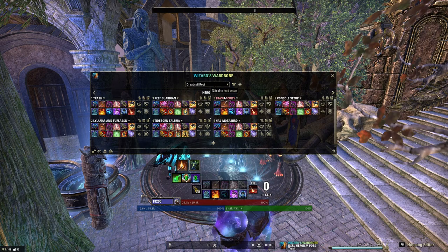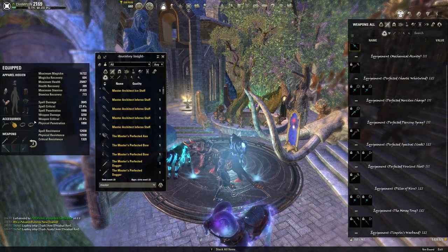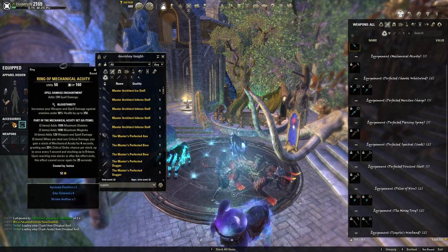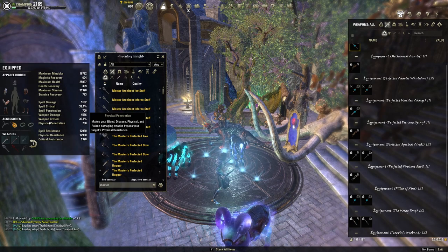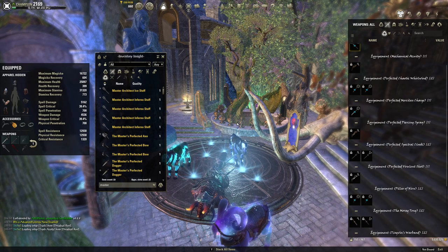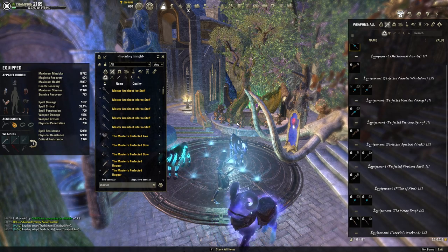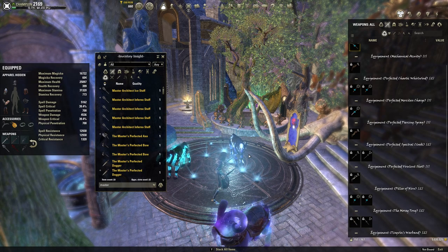I'm using an Acuity trash setup with Coral body, Balorgh, and Acuity front bar — pretty classic. It's nothing special but it's nice to have an Acuity setup for big burst on key packs — for example the one right before Ash Mortar, the one right after second boss, or the one right before last boss. It's totally optional but it's really big damage.